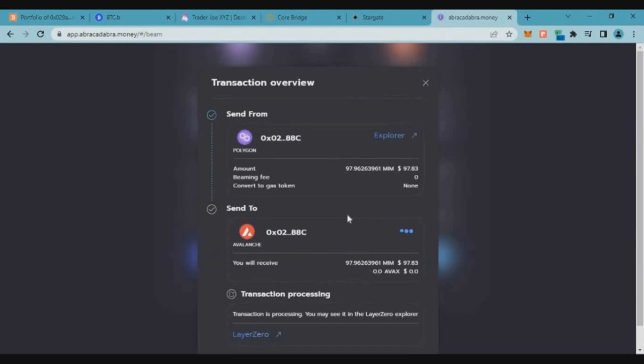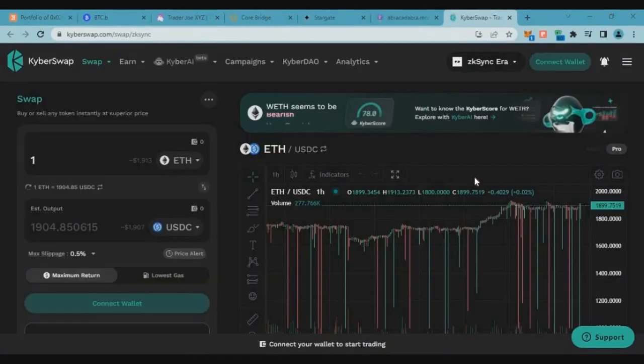We have now successfully used four bridges this week: Stargate Finance, Kodao bridge, Abracadabra Money, and BTCB bridge — four major Layer Zero bridges. We have generated around $400 to $500 worth of volume. Now let's move on to zkSync Era.